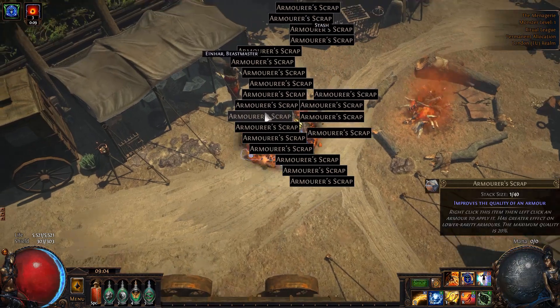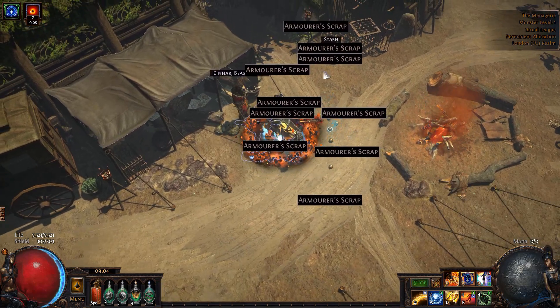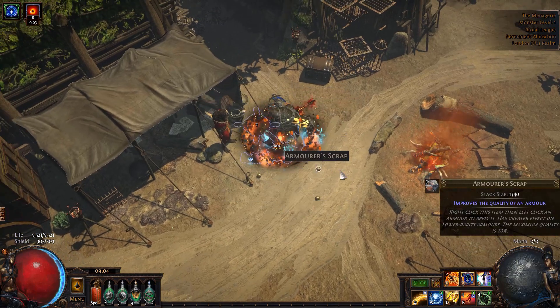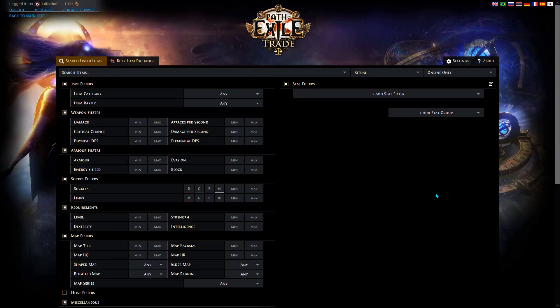Another cute trick: if you've got a whole lot of items on the ground that you're picking up and there are gaps between them, you can press Z to hide items and then press Z again and they kind of move closer together. Do it again and they close all those gaps so you don't have to click as far.